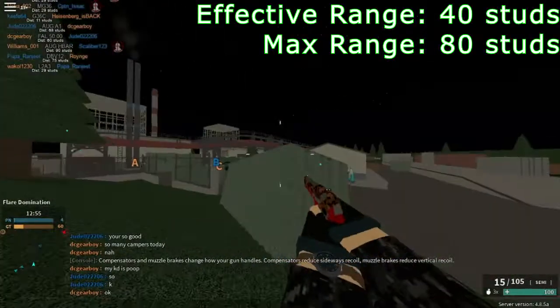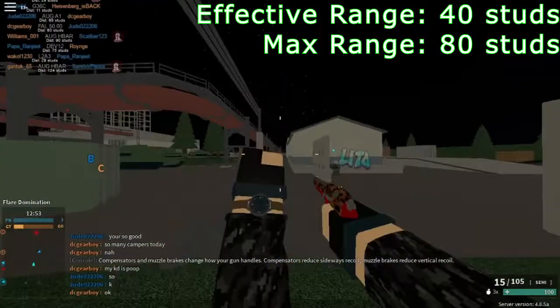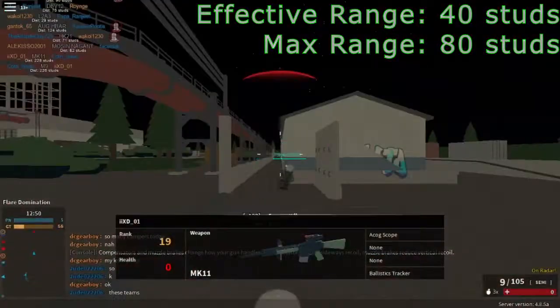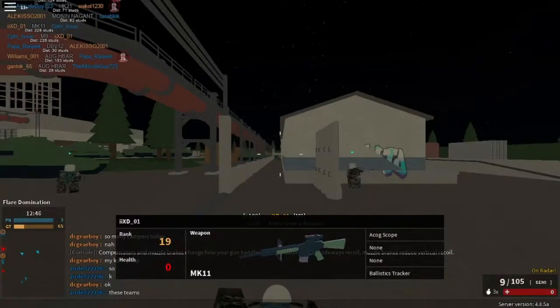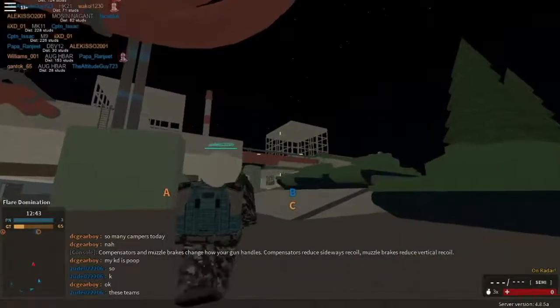The damage starts to drop at 40 studs and ends at 80 studs, but it doesn't matter since you're going to fire point blank anyways. It has a minimum time to kill at 70 milliseconds, assuming you have a trigger finger of a robot.